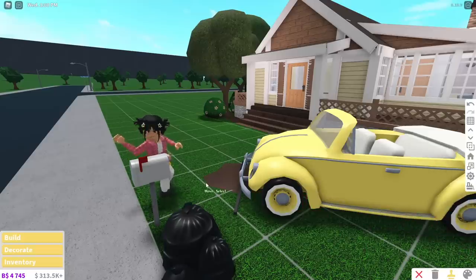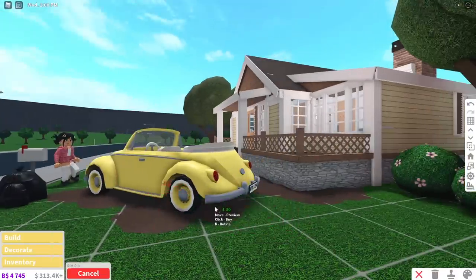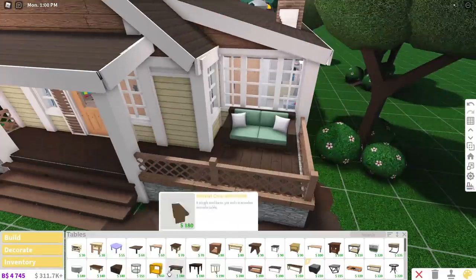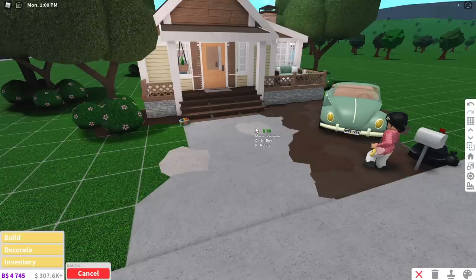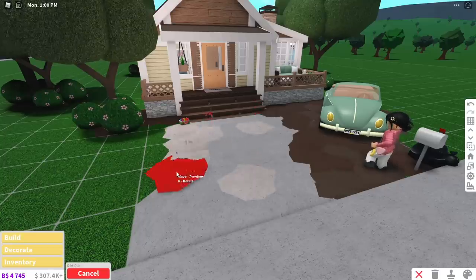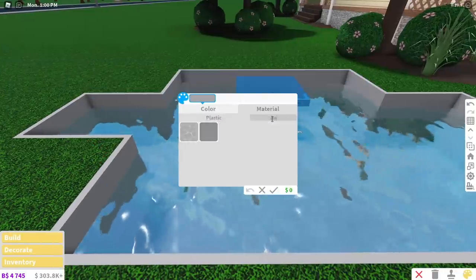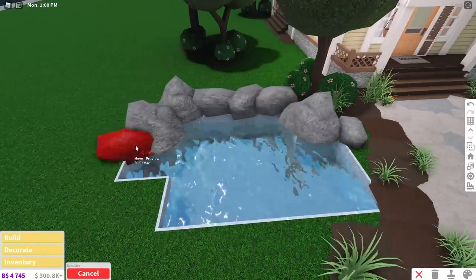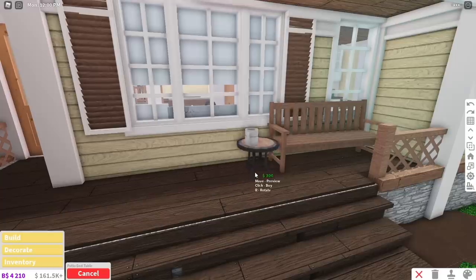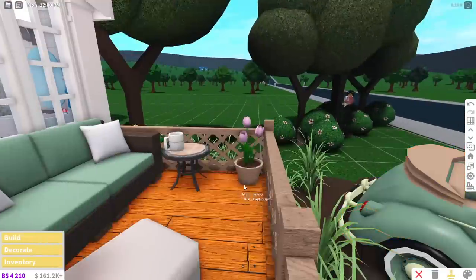We are nearly there, guys. This is the part where I became dirt obsessed while decorating our outdoor area. I'm very aware that our living room is so tiny, so I wanted to provide some seating outside to compensate. I even added a little pond at the front, and I can just imagine pretend duckies swimming — in hindsight I totally should have added that, because Bloxburg does have rubber duckies. Lastly, I added another sitting area for our back porch, and I think we are done.